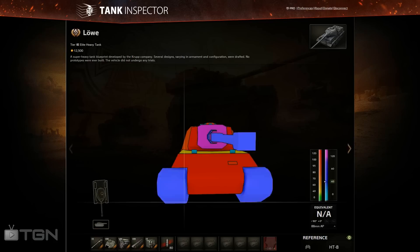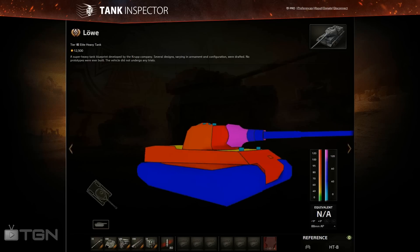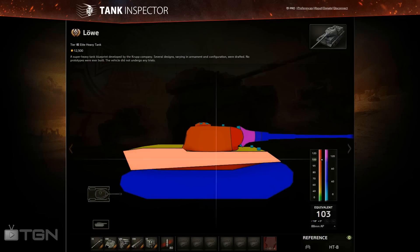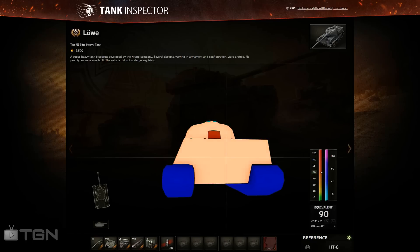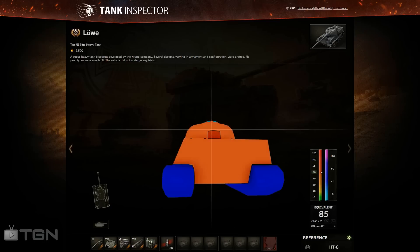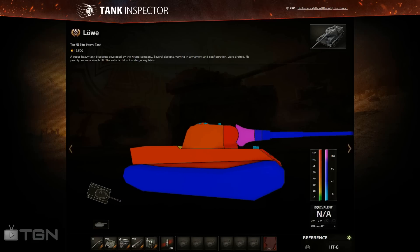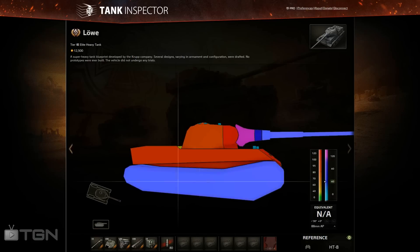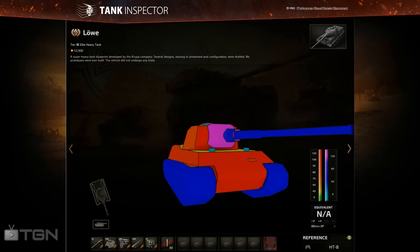Looking at the tank, the front armor when faced head-on requires 156 millimeters to penetrate on the lower plate, 162 on the top, and the cheeks need 153 — there's a good ricochet chance at the mantlet. On the sides it's 100 millimeters, 83 at the top for the rear, and 85 to 90 at the back. So it's not much to penetrate at all.